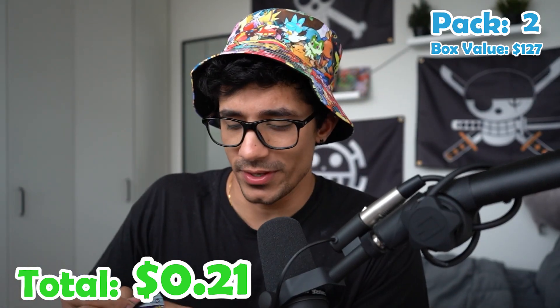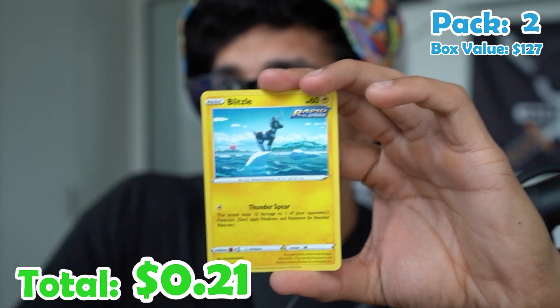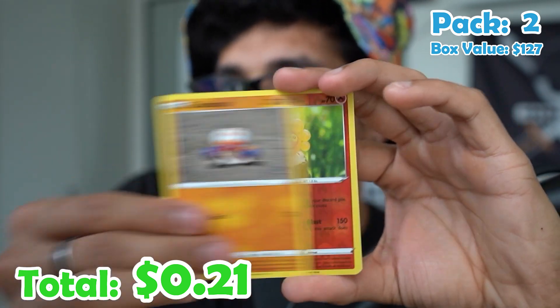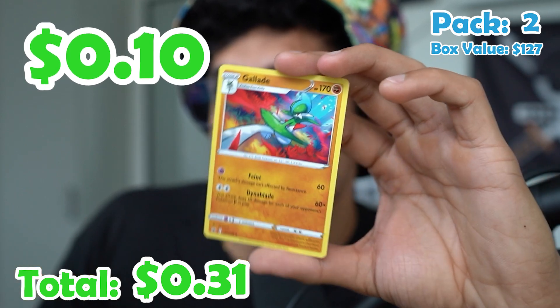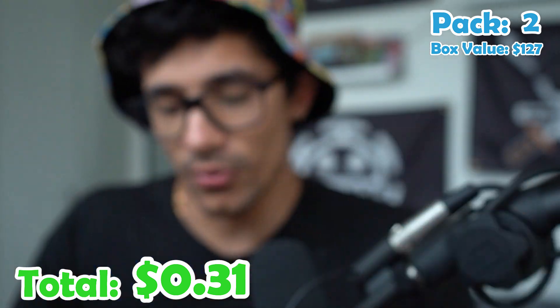Pack two. We've got another water energy, Agatha, Scroll of Skies, Blitzle, Qwilfish, Slowpoke, Weedle, Clobbopus, Kats, Castform, and a Gallade — non-holo. Another miss.